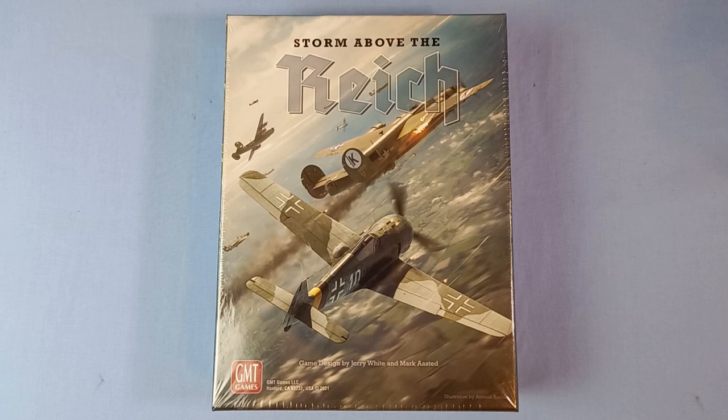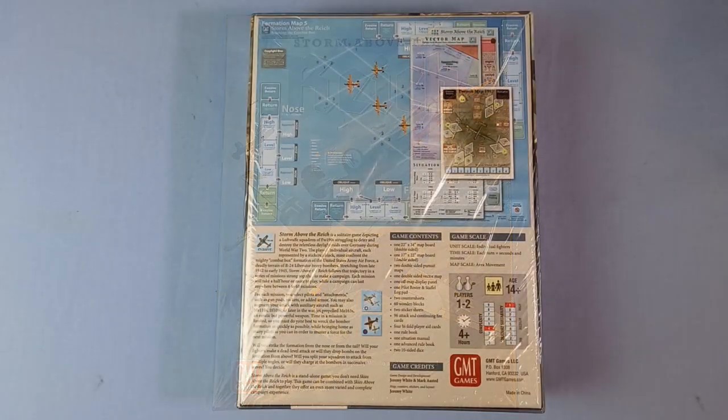So what's all this about? Storm Above the Reich is a solitaire game depicting a Luftwaffe squadron of Focke-Wulf 190s struggling to deter and destroy the relentless daylight raids over Germany during World War II. The players' individual aircraft, each represented by a stickered block, must confront the mighty combat box formation of the United States Army Air Force, a deadly terrain of B-24 Liberator heavy bombers.